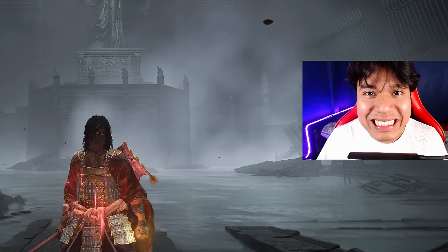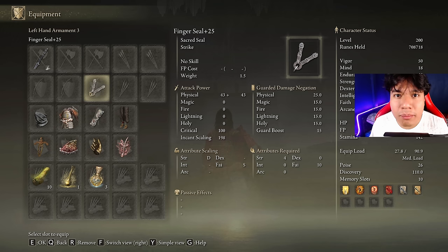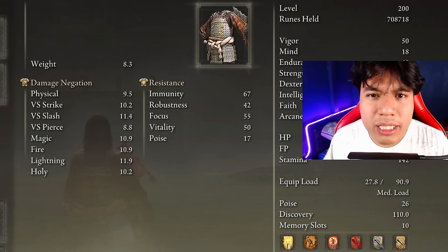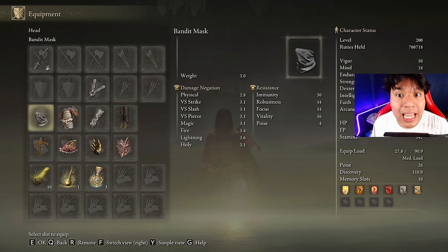Now let's jump straight to the equipment and stats. We are going to be using the Milady at plus 25 with the Wing Stance ash of war on the quality affinity, and we need any seal we have available to cast our main buffs, upgraded to plus 25. I strongly recommend using a better armor set, but if you like my Genichiro drip, I am using the Wretched armor with the Bandit Manchettes, the Dancer's Trusers, and the Bandit Mask.